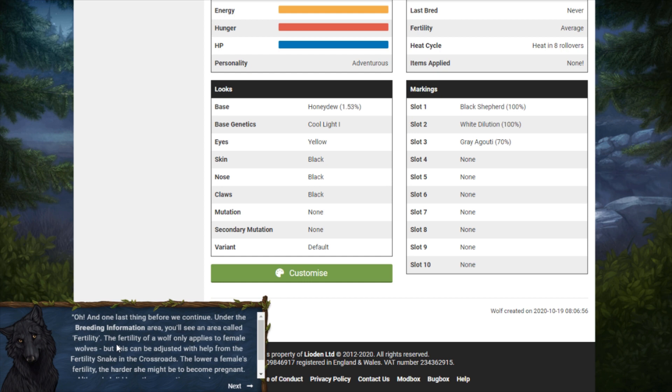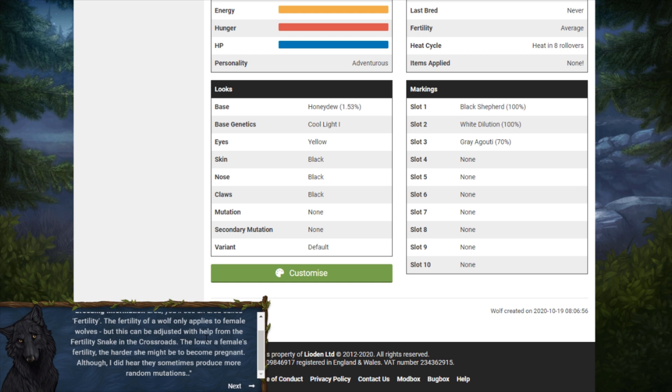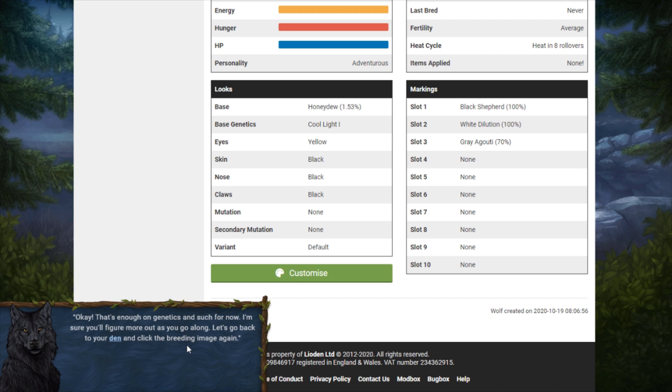One last thing before we continue. Under the breeding information area you'll see fertility. Fertility only applies to female wolves but can be adjusted with help from the fertility snake in the crossroads. The lower a female's fertility the harder she might be to become pregnant, although lower-fertility wolves sometimes produce more random mutations.